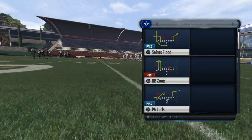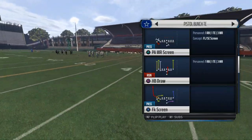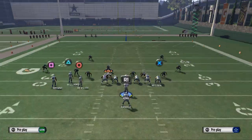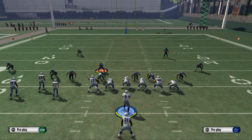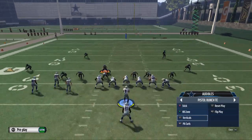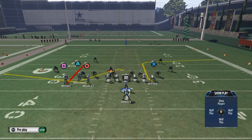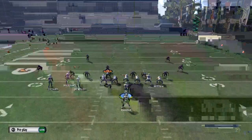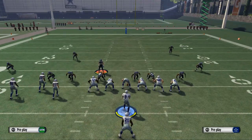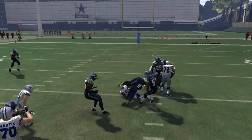We're going to use the pistol bunch tight end because we can get this done with one formation. We're going to focus on the strong power. From the pistol bunch tight end, the strong power is of course really effective. The run audible down is the inside zone — always good to note your audibles. We have verticals as the quick pass, PA curls as the play action, and stick as our quick pass. The halfback zone, first and foremost, is what I want to look into, as it's going to allow us to really power right directly at the center.